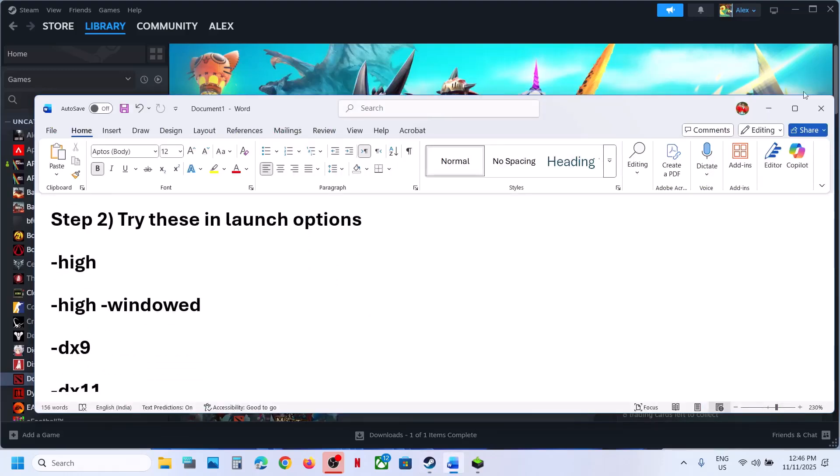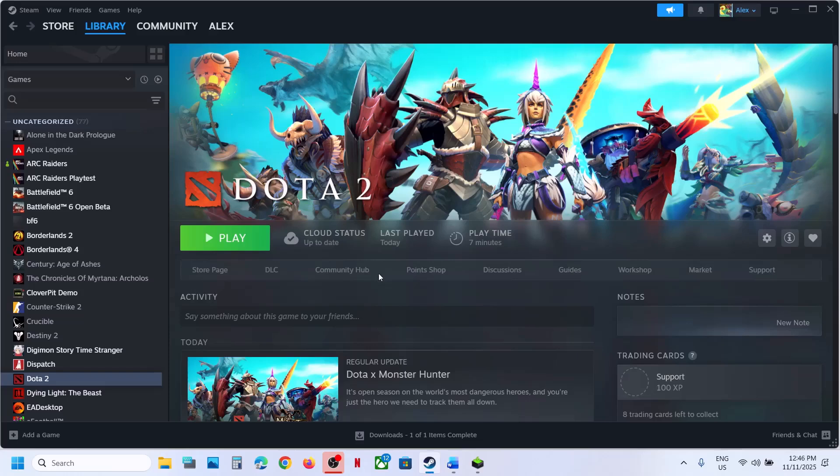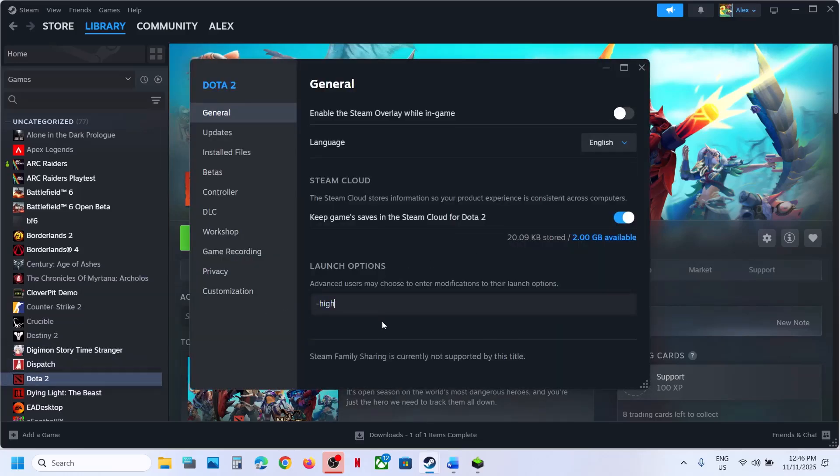Still not working? Then try these additional commands in the launch option — all are provided in the video description. In the launch option, you can type in -hi, launch the game, and then check.